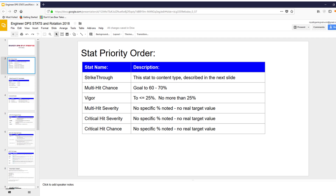Vigor is a tricky little stat, and you'll find out a little bit more about that later on. For the most part, for Vigor, you don't want to be greater than 25% — so, less than or equal to 25%, no more than that. Next stat after that is Multi-Hit Severity. After speaking with Tweak, there is no real target value that you want. But in terms of priority, if you can get gear or Runes with this particular stat, that's fantastic — there's just no base number to hit like there is with Multi-Hit Chance. Same thing with Critical Hit Severity and Critical Hit Chance. Those are the priority stats for your Engineer DPS build.